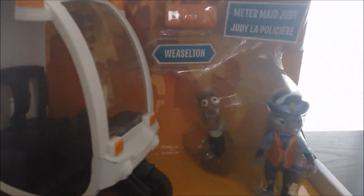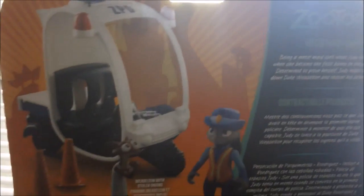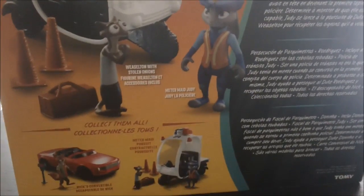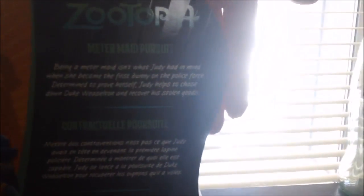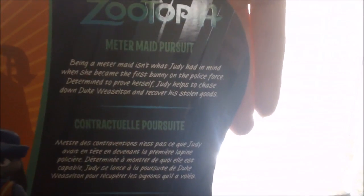So, here is what it looks like. Judy and Weaselton, Meter Maid Judy, and it comes with a bunch of other stuff. And here's what it looks like showing you everything from the other sets. And there's just some information on the back, pretty much.